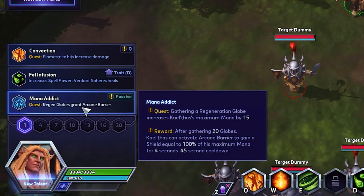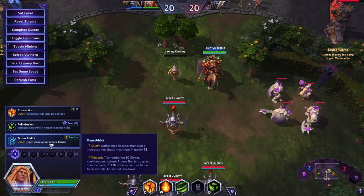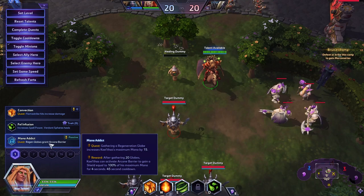There are a few reasons that this talent is so good. Firstly, it increases your maximum mana on KT, which means that going into a fight, you'll be able to cast your spells more often. Also, after 20 globes, you're able to gain a barrier equal to the mana that you've gathered. This is important for Kael'thas as his apparent weakness is his inability to get away from people once they're on top of him. Mana Addict will keep him alive with the barrier long enough for him to kill them before he is killed. This is something you'll have to actively do as you play — search for globes. Typically you'll have Kael'thas in the 4-man anyway, so this shouldn't be too bad.